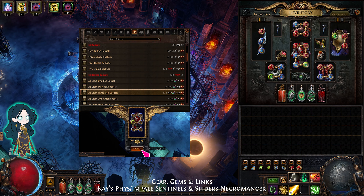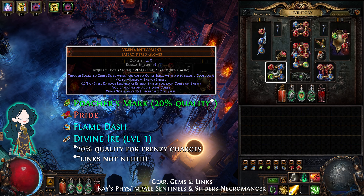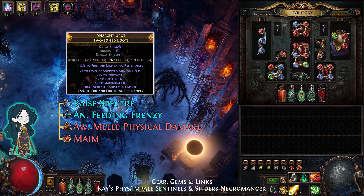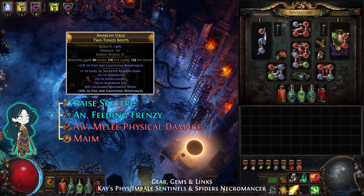For the gloves, use Vixen's Entrapment. The gems are Poacher's Mark, Pride, Flame Dash, and Divine Ire. For the boots, I recommend plus 2 desecrated minions, which only drops in delve. The gems are Raise Spectre, Feeding Frenzy, Awakened Melee Physical Damage, and Maim. This combo of gems and spectres makes enemies take a lot of increased damage.